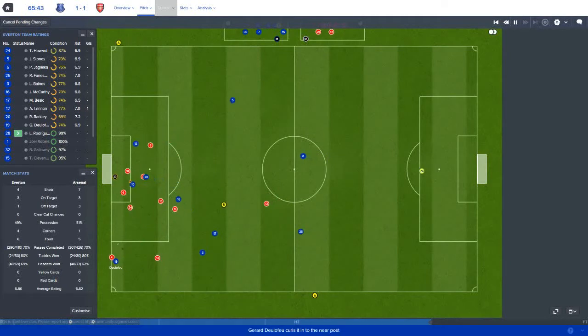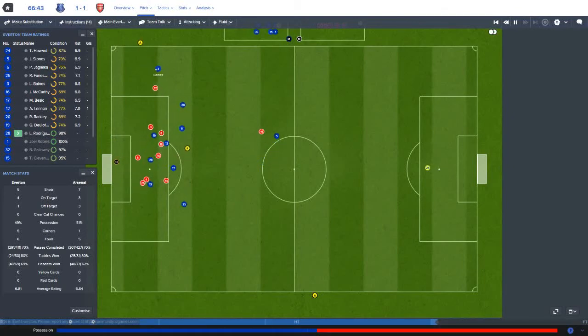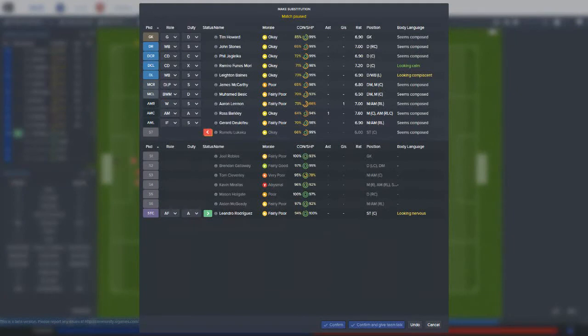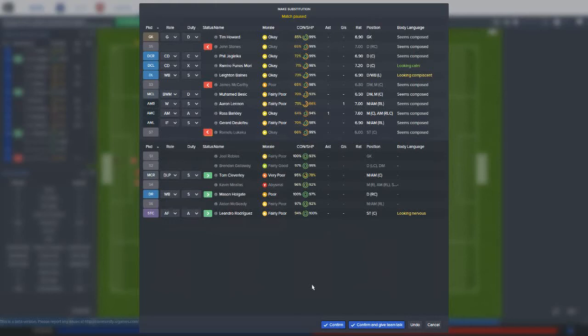De Lafeu comes up the left, whips it in, takes the shot — what a save by Cech. Corner whipped in from Baines goes near post but it's headed away. With about 14 minutes left, there are a lot of tired players so I'm making some subs. Stones looks the weakest defensively, so we'll bring on youngster Mason Holgate to fill his spot, and Tom Cleverley comes on for James McCarthy. Hopefully these fresh legs can put a little more pressure on Arsenal.